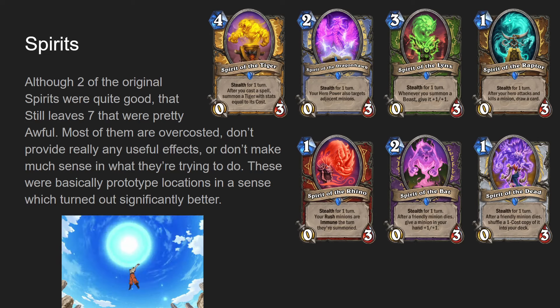Spirit of the Dead for Priest, one mana zero-three, stealth for one turn. After a friendly minion dies, shuffle a one-cost copy into your deck. The idea is to use it with Swamdi of the Dead - a seven mana seven-seven whose battle cry draws one-cost minions until your hand is full - so you shuffle a lot of stuff in and then draw and play them all at one mana. It just doesn't work. These cards are very much prototypes for Locations, where they have instant effects and can't really be targeted, but Locations last for around six turns on average while Spirits only last about two turns and aren't even that good when they do last.